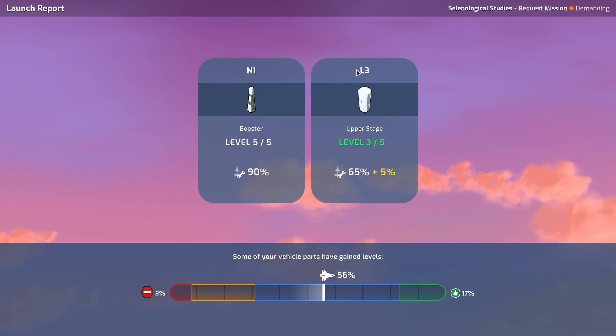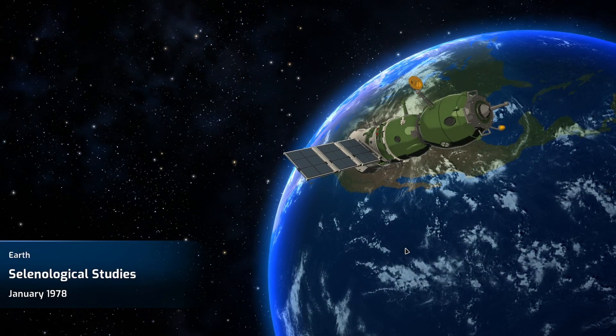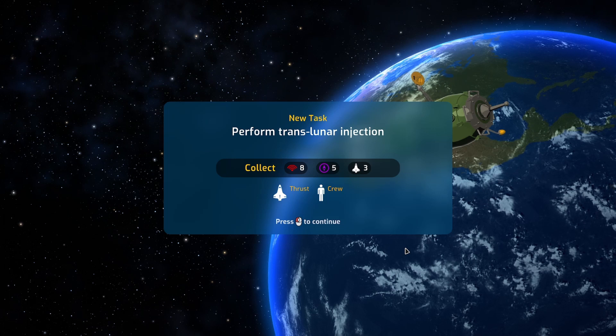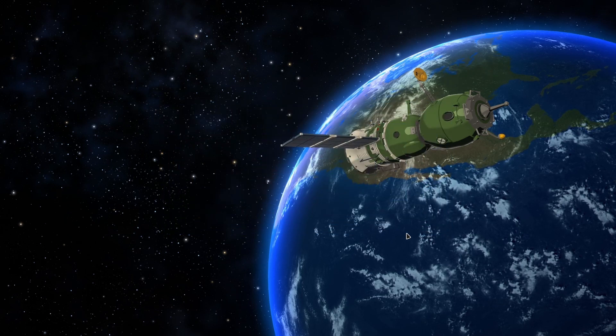Secure launch — wonderful! I remember someone suggesting you can just save before the launch and save-scum in case it explodes. I'm like, that's cheating — I want to play this iron man. If it explodes, I lose three of my cosmonauts. This is why I'm so keen to get the launch escape system.